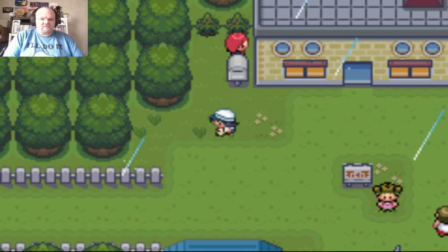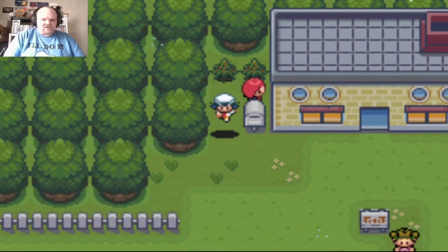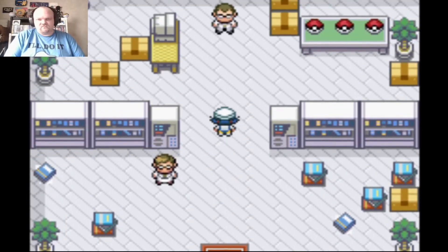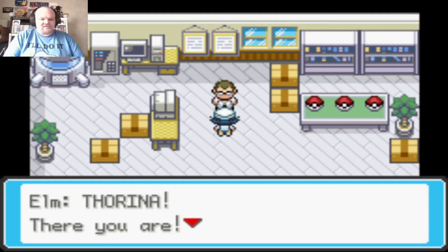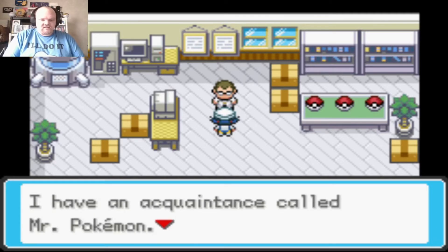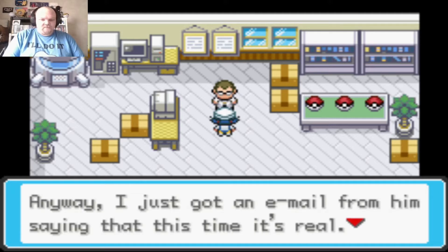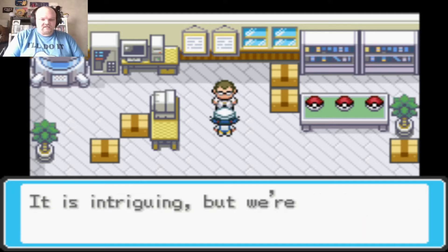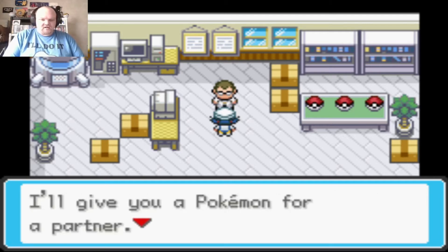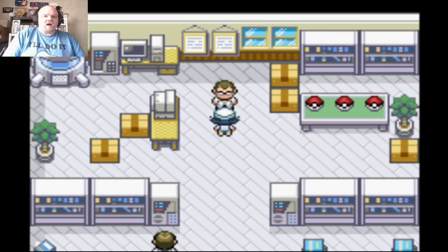Here's the famous Elm Pokemon Lab. Professor Elm says he has an acquaintance called Mr. Pokemon who keeps finding weird things. He got an email saying this time it's real — could you look into it for us? He'll give you a Pokemon as a partner; they're all rare Pokemon he just found.